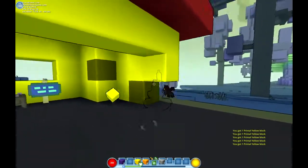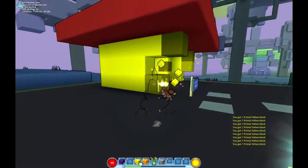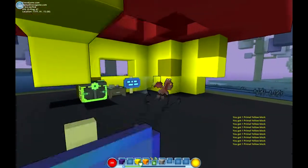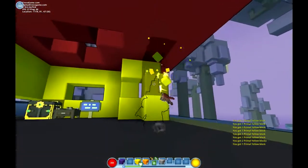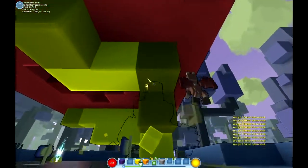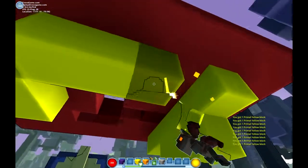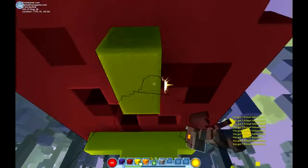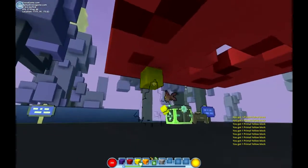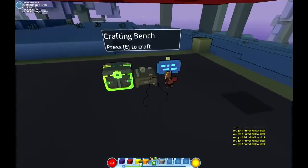At some point we should change our houses so they're not all yellow. Can you make a normal crafting bench? Yes you can. I have one formicide ore. I need somewhere to place this. Should I place it in my house? Yeah sure — my house is not yellow. I destroyed all the yellow blocks.